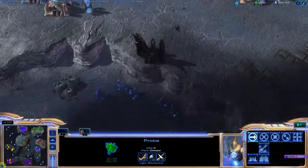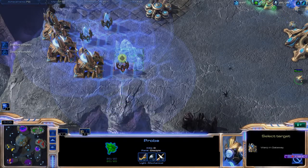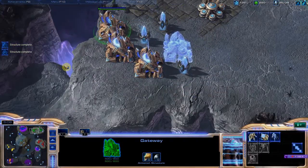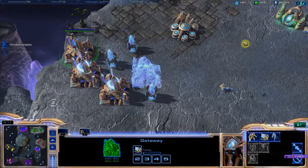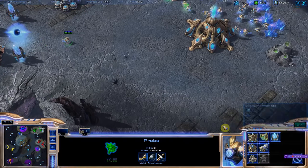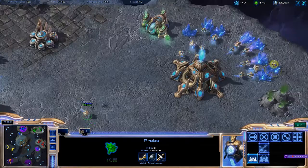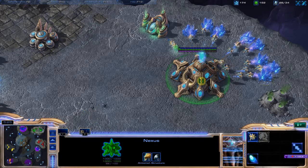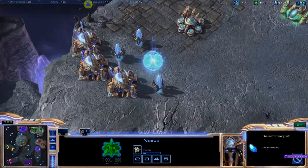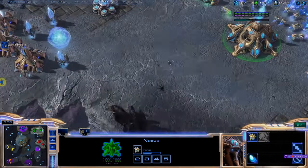Actually I'm going to go for another gateway before I get my other gas. Cyber is done — I'm going to get a sentry out. I have a little bit of extra gas and I don't want to buy a stalker yet. I'm going to put one down here just to make sure there are no hidden surprises coming at me later. Chrono boost — I'll get four gate technology. I've got another chrono boost ready, I'll use that on workers.